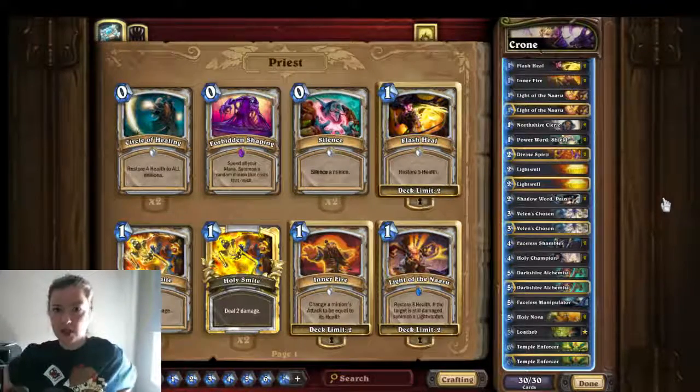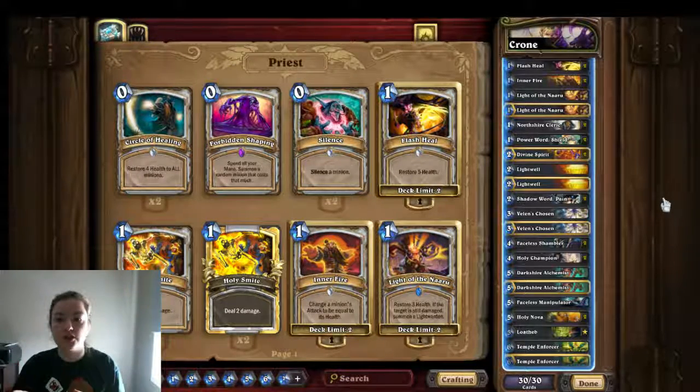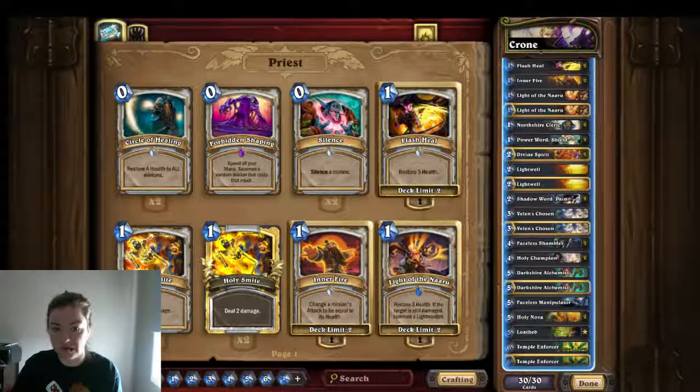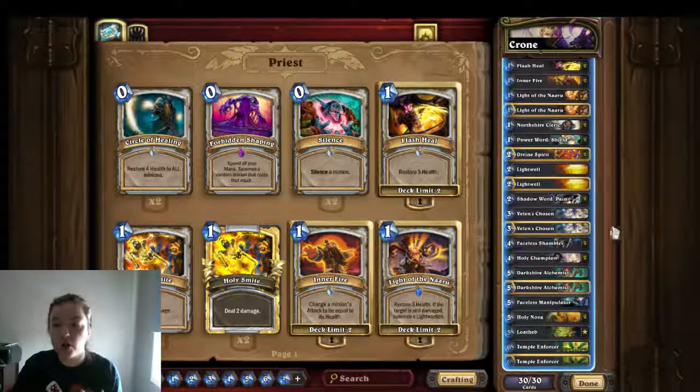We are given Dorothy as a 0/10 minion, so we're doing our usual priest thing of buffing the crap out of a minion and using it to attack. The caveat is on turn eight the crown will play Twisting Nether and completely wipe the board, then use the hero power to clean us out. The idea is you buff her up and you have to burn her — you can't afford to be greedy waiting for a super wombo combo since on turn eight the crone will use Twisting Nether, effectively ending the game.